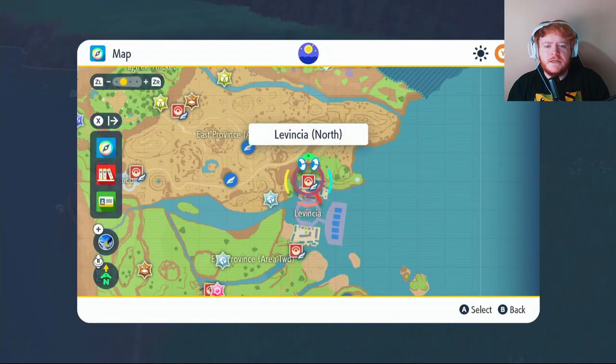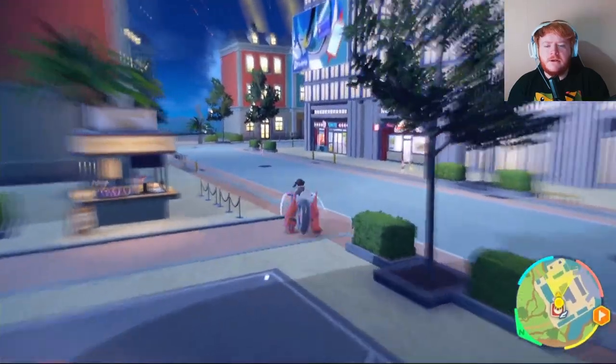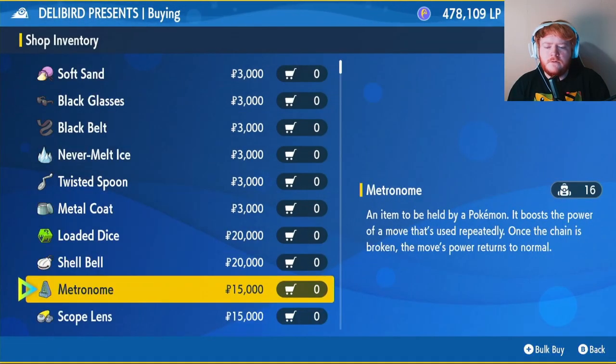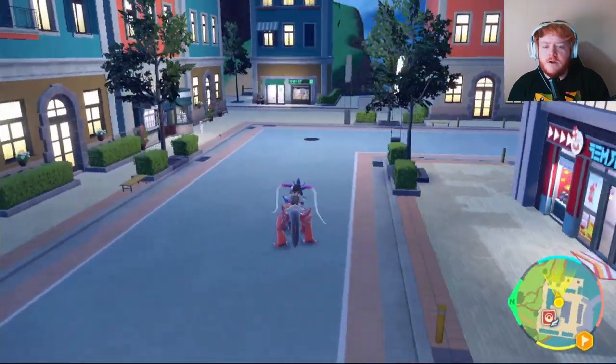You want to fly over to Lavencia North. Once you're here, head in this direction and look for the Deli Bird shop. Click on battle items and scroll down until you see the Metronome — it'll cost you 15,000. The Metronome is a chain item: if you use a move it'll be 100% damage, then 120%, then 140%, 160%, and so on until it reaches a maximum of 200%.